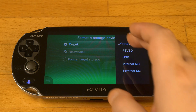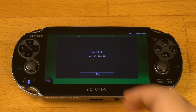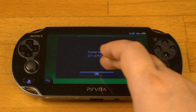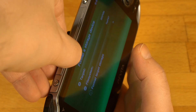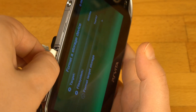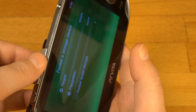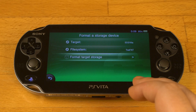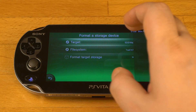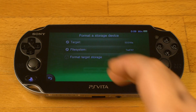Here everything seems to be fine. Let's try this — same error. Let's try once more. Well, let's insert the SD adapter again. Yeah, it works — let's do it again. Perfect, now I'm going back and rebooting the console.